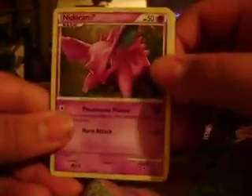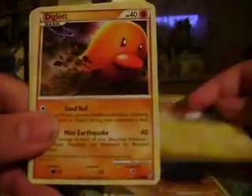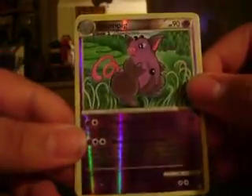I got a Nidoran Male, Bronzor, Cubone, Voltorb, Diglett, Magby, Kangaskhan, and Electrode. For the Rare and Reverse Holo, I got a Grumpig Reverse, which is a Rare, and an Elekid. Overall, pretty average pulls like regular. I don't understand why I'm not really getting any good pulls in front of you guys, but you know, that's life. Sometimes you get good cards and sometimes you get bad cards.